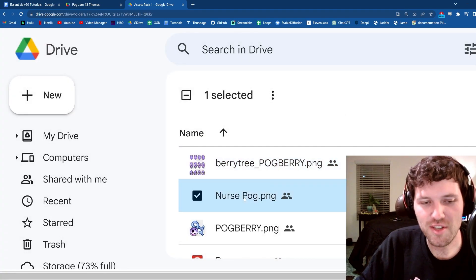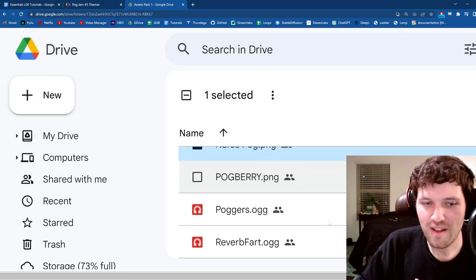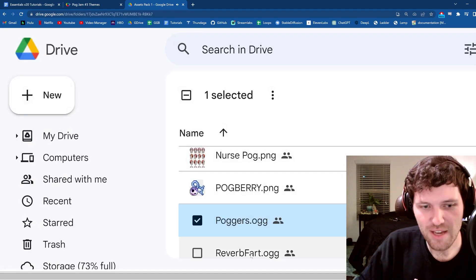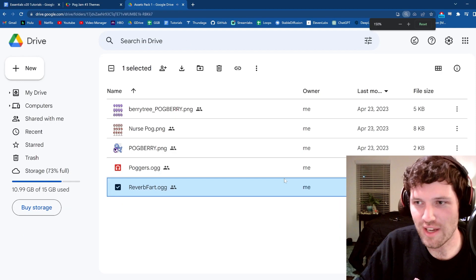There is also Nurse Pog. So how can you incorporate these in your game? The other assets are Poggers and Reverb Fart. So these are the five assets to include in your game.